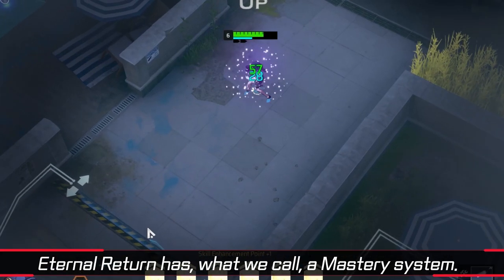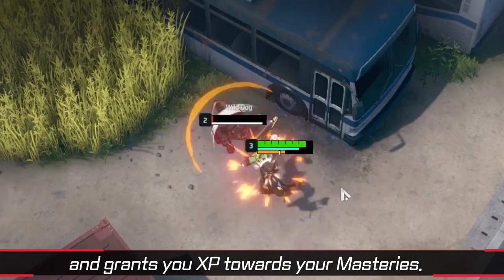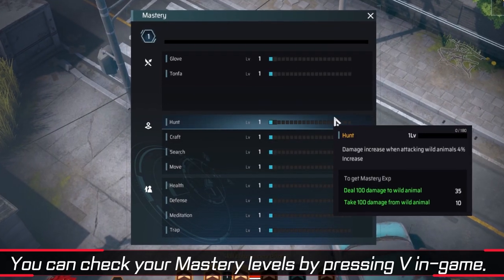Eternal Return has what we call a Mastery System. Everything you do in-game makes you stronger and grants you experience towards your masteries. You can check your mastery levels by pressing V in-game.